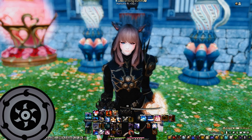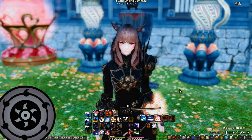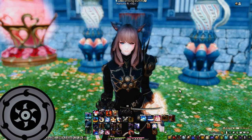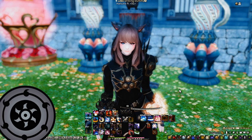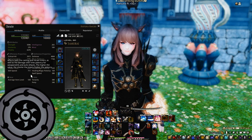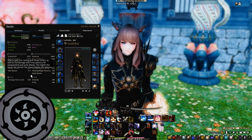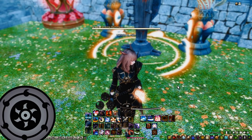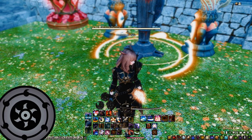Before choosing which filler we will have to use, we will need to go with one of the 3 specific skill speed GCD tiers, which are 2.14, 2.07, or 2.00. In this video, I will be demonstrating the fillers on a 2.14 GCD skill speed tier. This means that I will be using 2 GCD fillers. In order to demonstrate the fillers, I will be using the Higanbana opener.